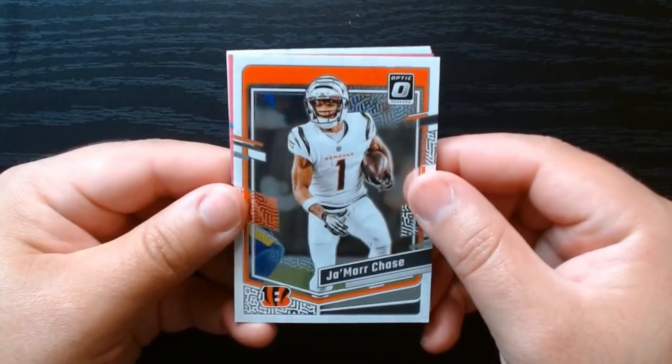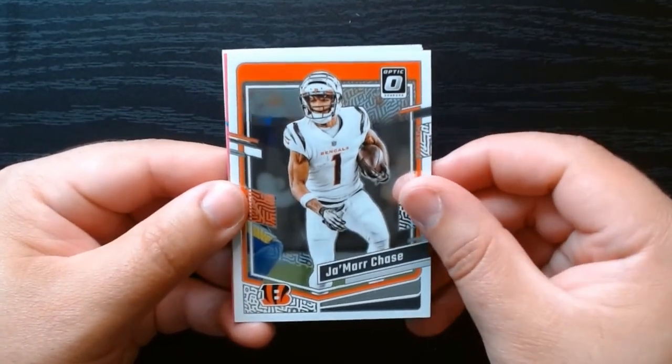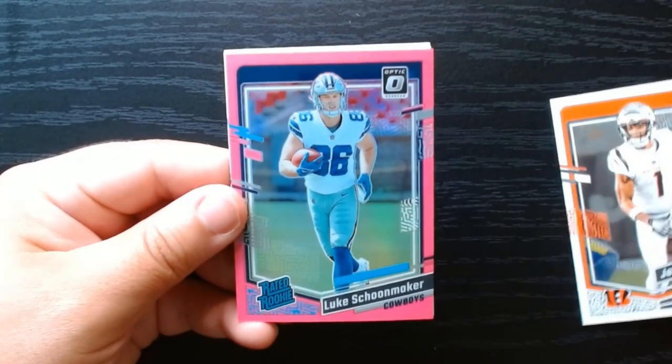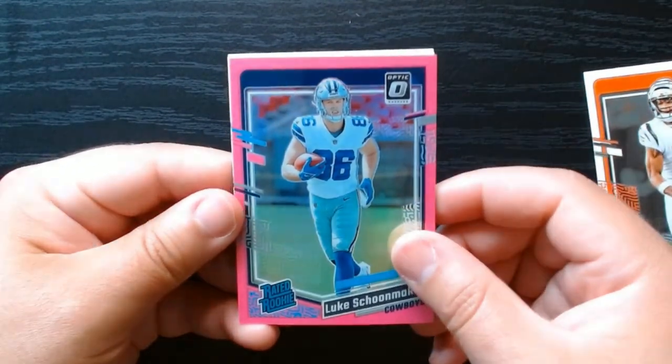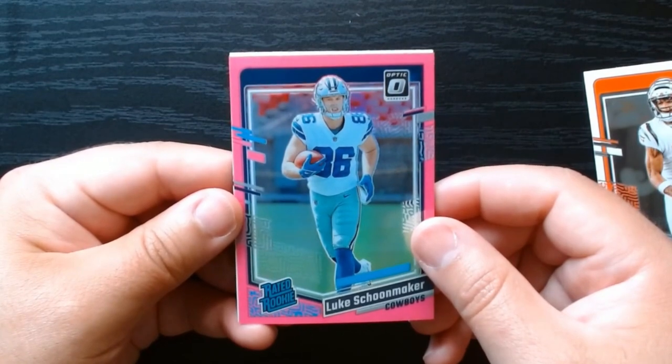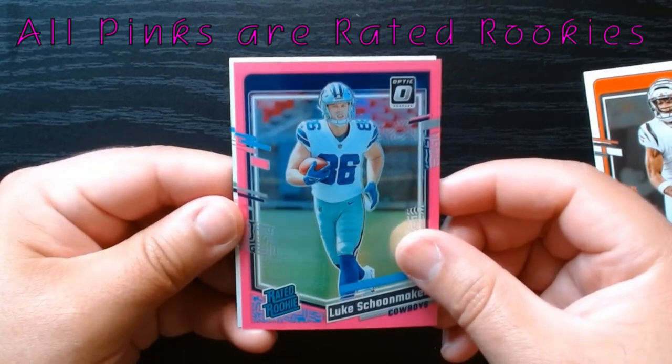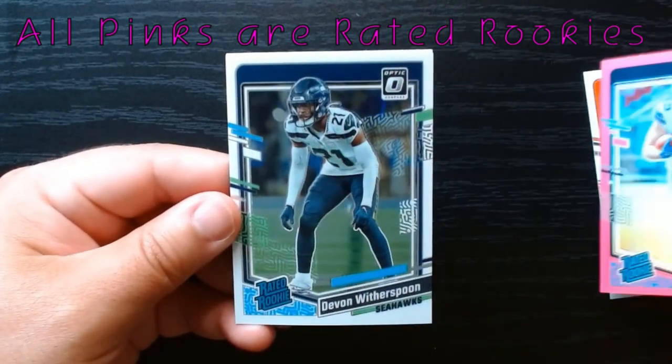Pack number four — we have our next pink, let's see who it is. I think it's another rookie: Luke Schoonmaker from the Cowboys. Look at that. We've been hitting rookies with the pink, so that's not bad.